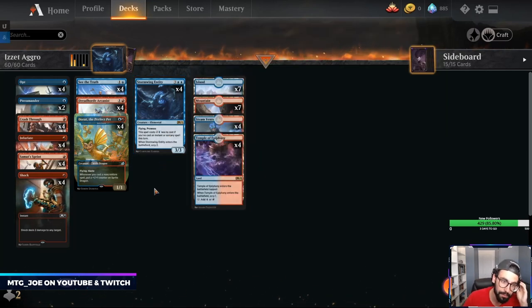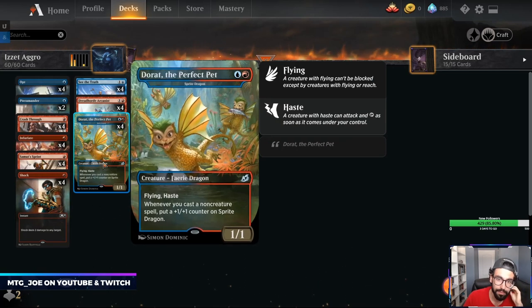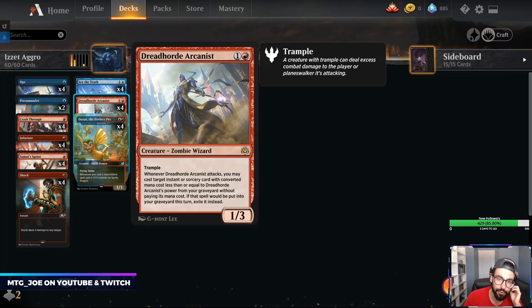Prowess — for those who aren't familiar — whenever you cast an instant or sorcery, it gets plus 1/1 until end of turn. What we're trying to do is really maximize the number of one-drops we have in the deck. We have Sprite Dragon, Dorat the Perfect Pet — whenever you cast a non-creature spell, put a counter on it — and Dreadhorde Arcanist that lets you cast stuff from the graveyard as well.